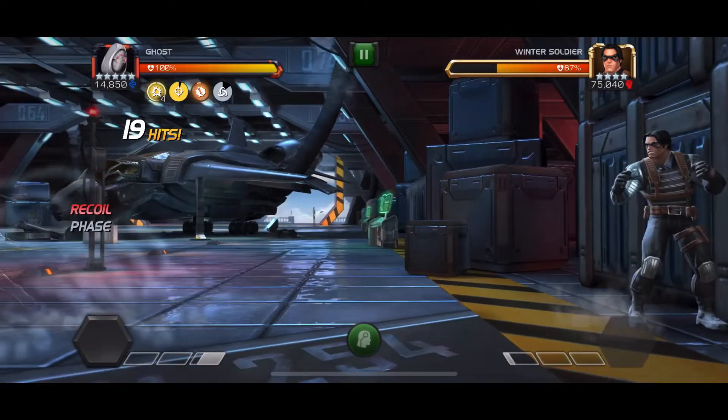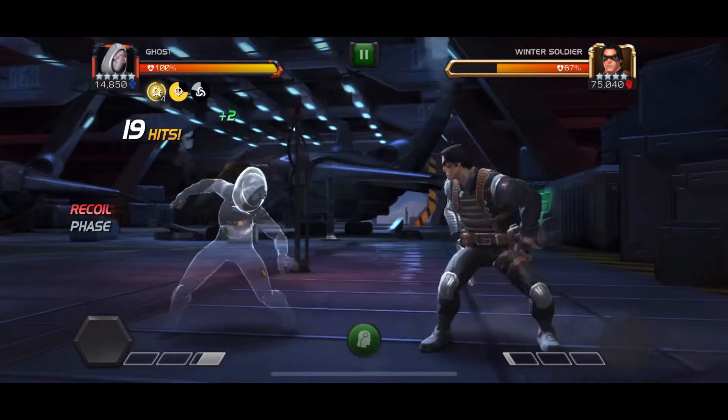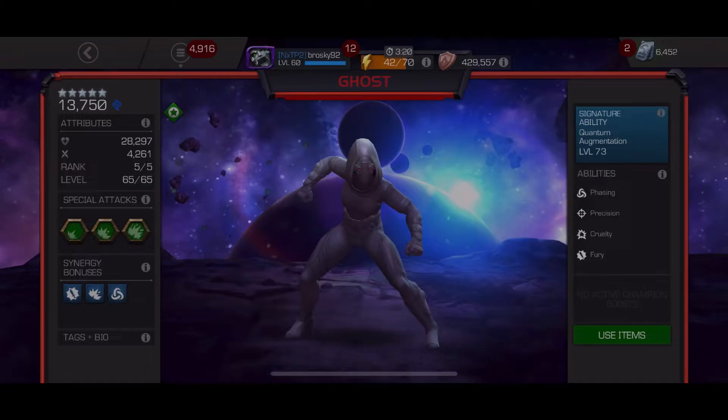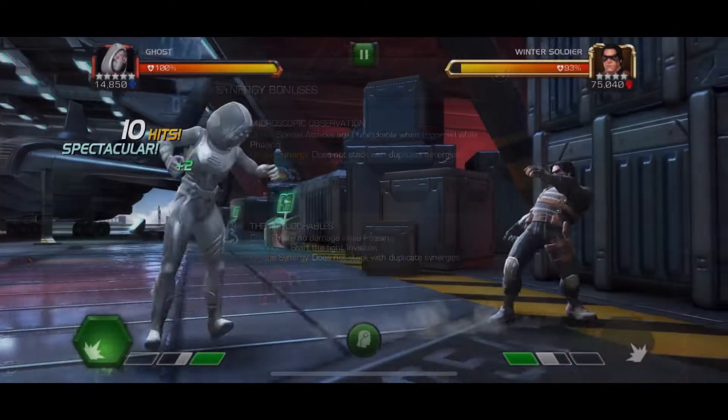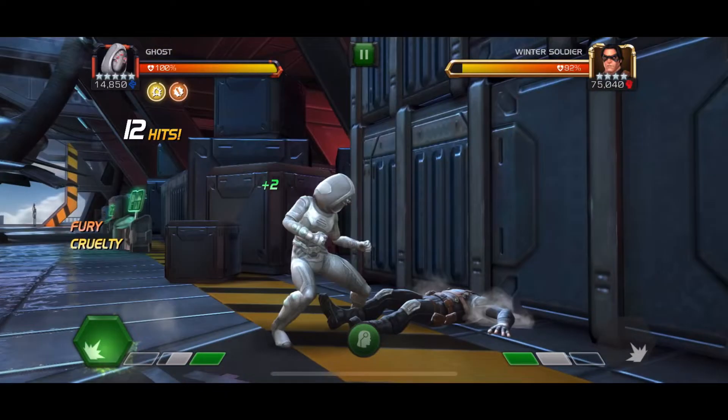Now, if you haven't seen my other Ghost guides, I do have guides on how to play Ghost with or without synergies, as well as Awakened or not. But if you want to phase recoil, you do need the Hood Synergy, which allows you to take no damage from sources while phasing. And this can be nice to avoid passive Degen damage, as well as the recoil mastery.